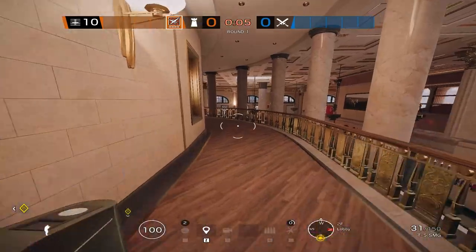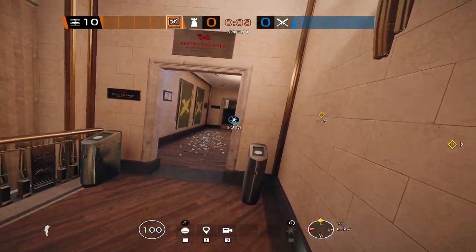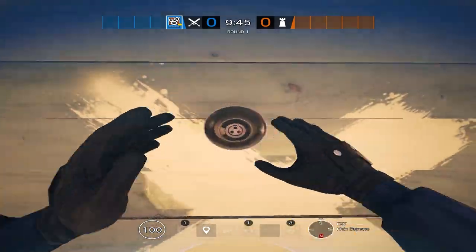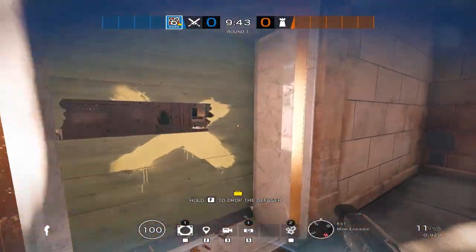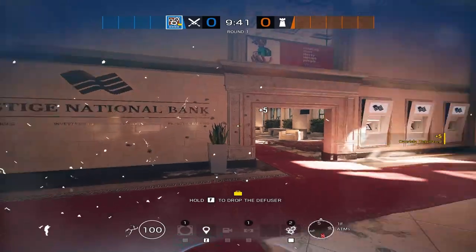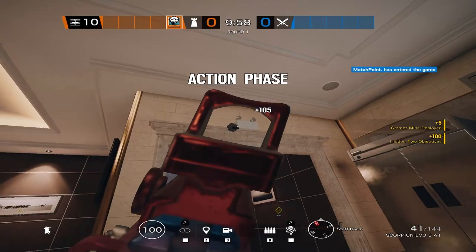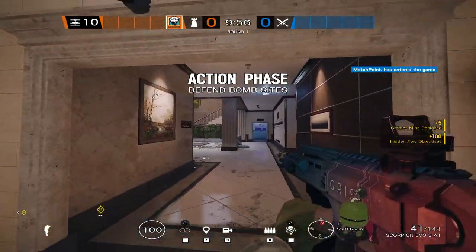Ying — are you getting flashed? Yes, you are. Her three Candelas are going to flash you into oblivion. She also has the hard breach charge. Ela brings the Scorpion with a ton of recoil or the FO-12 shotgun, which is disgusting. She has three Grzmot mines that can concuss the enemy — similar to Zofia — and can be placed in different spots.